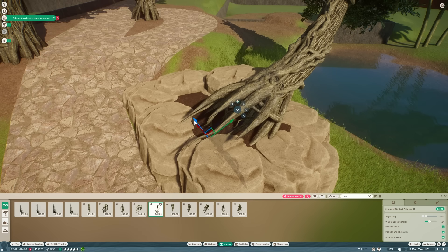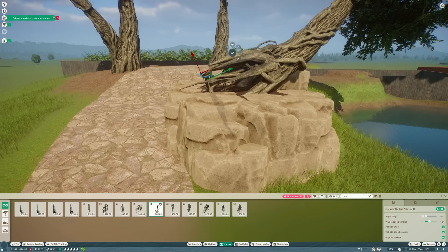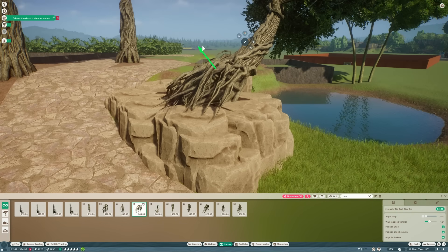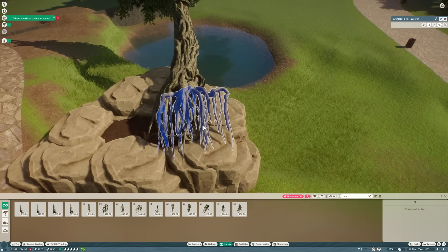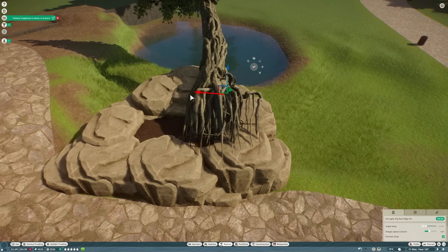First, I want to build the entrance area where the guests are going to come in. I want them to be immersed in this sort of Indian forest straight away, and we're going to be building loads of elements here that are going to feature in the habitats as well, so everything ties together really nicely. We're also going to sneak some giant forest scorpions in here as well — another Indian animal that's really impressive, although a lot smaller than the sloth bear.